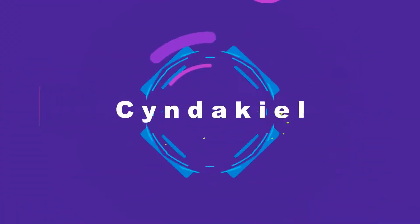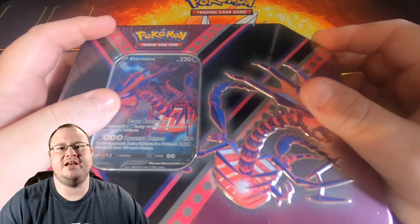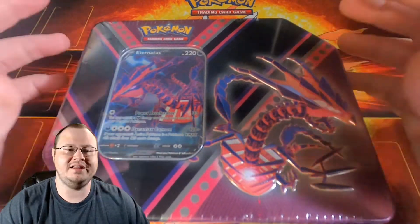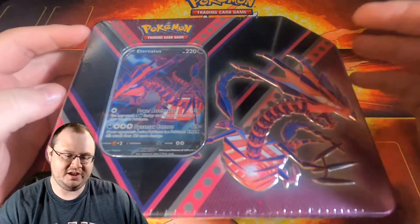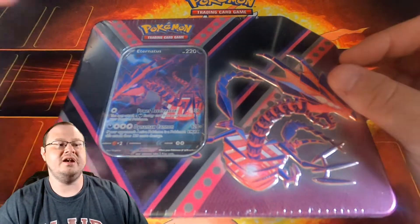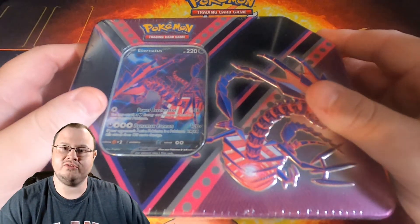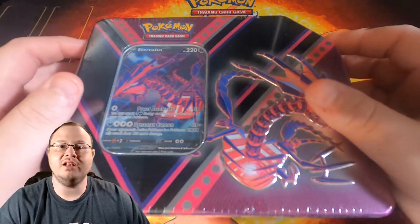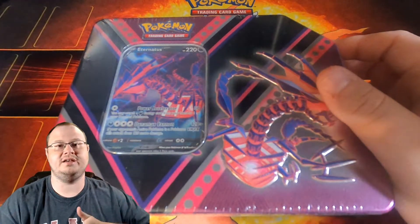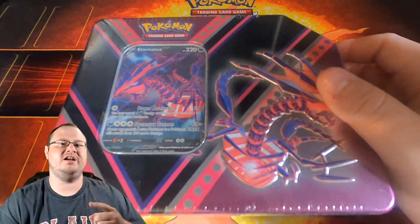Let's open up this Eternatus V tin and see exactly what's inside. This just dropped last Friday — I knew we were going to get the Eternatus V, but I did not know we were going to get an Eevee V and a Pikachu V as well. Next Monday we're going to be doing the Eternatus Premium Collection box. We're also going to be opening up the check lane blister packs — the ones with Darkness Ablaze, Darkness Blaze, and Sword and Shield, as well as a three-pack blister pack of Cosmic Eclipse.